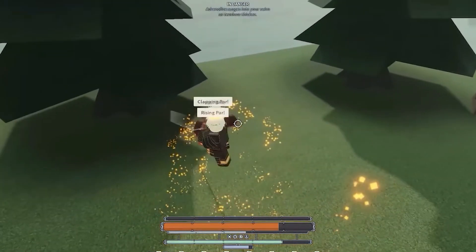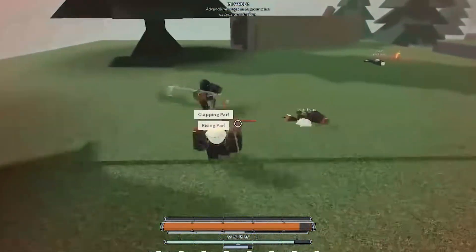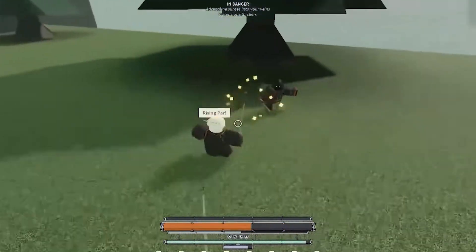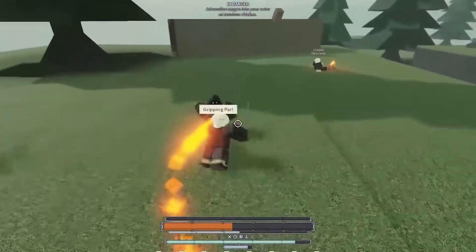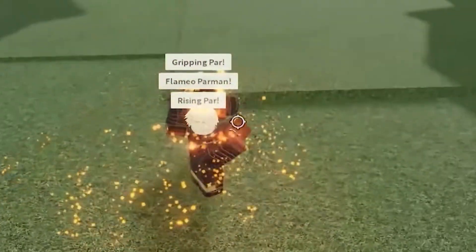In Nano Prodigy's Deepwoken leak video, we can see him fighting with his flame charm build. He has one move equipped which he calls Rising Par. The first few times he uses this ability it looks like a normal ability and nothing out of the ordinary happens, but I want you to pay close attention to when he uses it this time.